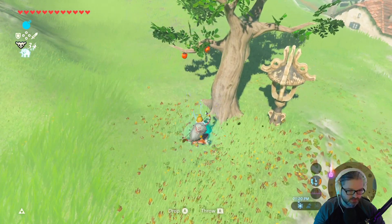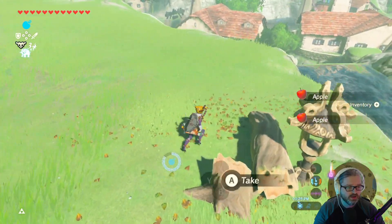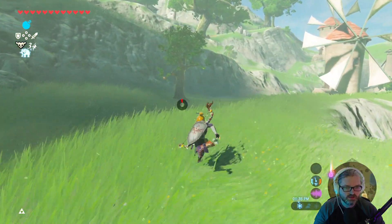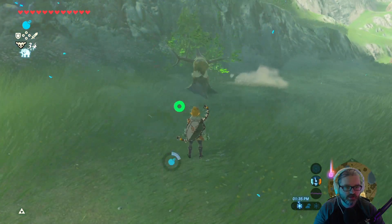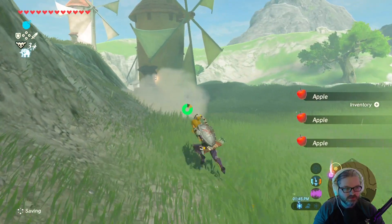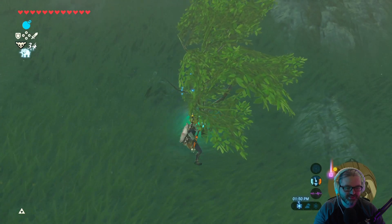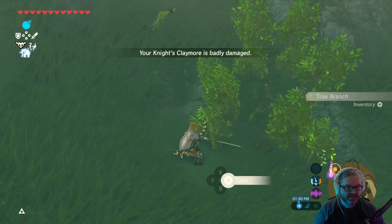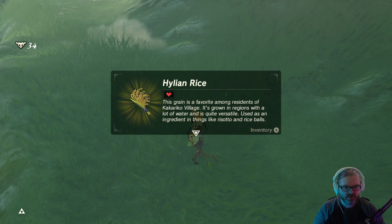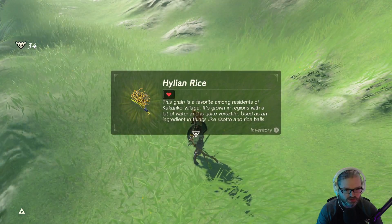Gonna drop this bad boy right here. Pillow rice — this is rice. This grain is a favorite among residents of Tarkariko Village. It is grown in regions with a lot of water and is quite versatile, used as ingredients in things like risotto and rice balls. You're raining now? There we go — uh oh. Maybe I need a torch.